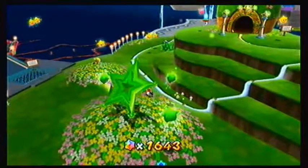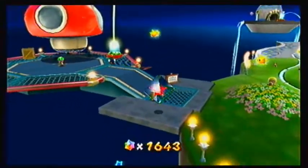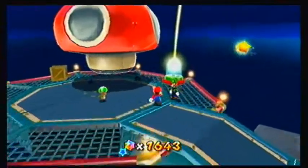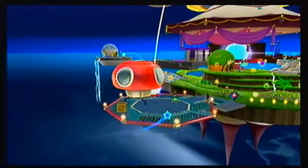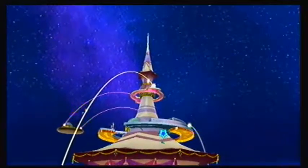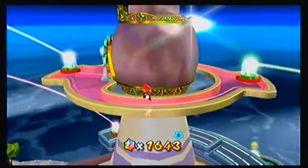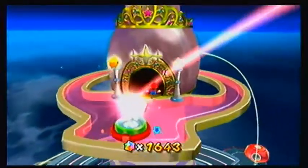Don't get too excited yet — I'm not going to the Trial of Galaxies now. Apparently this is where you can go if you want to fly. Near the end of the last episode, we unlocked this travel point, which allows us to go back to the garden with relative ease. Rather than having to walk all the way over there, we can just use that warp and we're there.